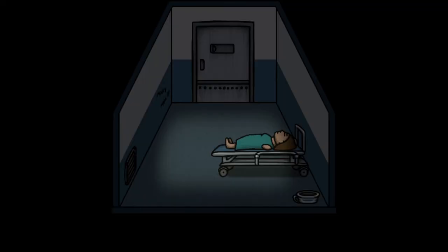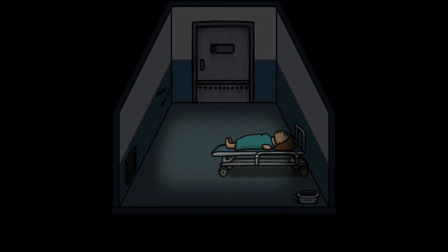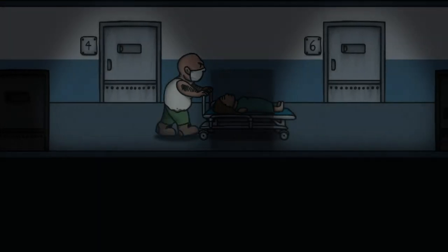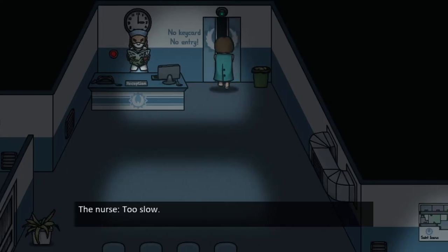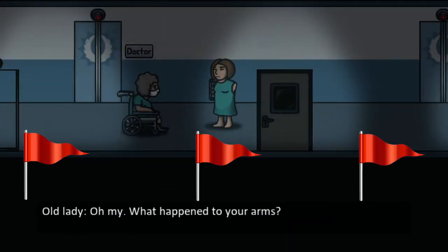ER has you play as an unknown female protagonist who wakes up in what looks to be a prison, but is actually an emergency room called St. Arcos. Oh yeah, and she's had her arms removed. Right from the start you can tell everything is off — from the staff being rude and strange, to the way you ended up in the ER seeming coincidental, and every other patient also missing limbs. Three red flags blaring to get the hell out of this joint.